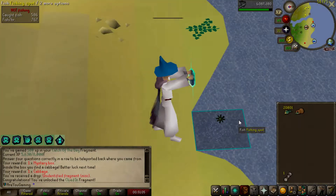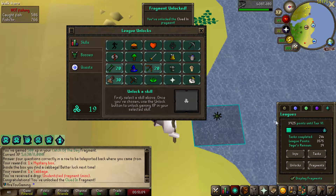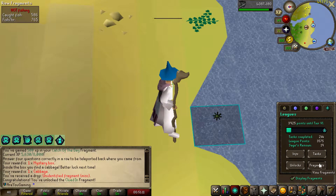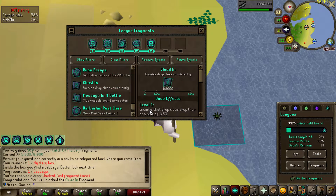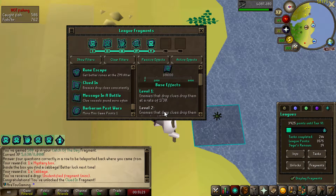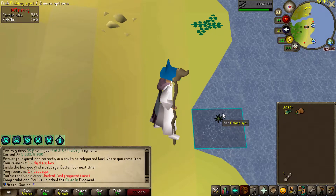Hoping for a new fragment here — yes! I'm going to guess that is a clue scroll fragment, and it is. Colluding enemies drop clues okay, one in 30. That's not too bad. Wait, enemies that drop clues can drop them at a rate of 1 in 15.